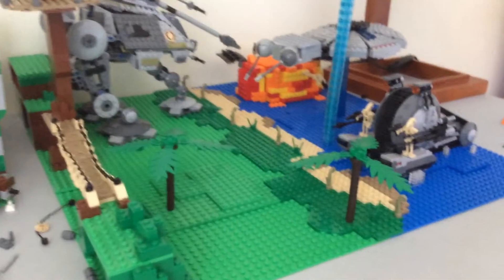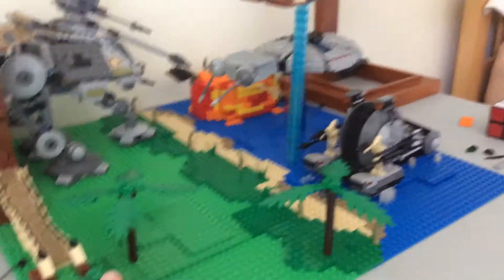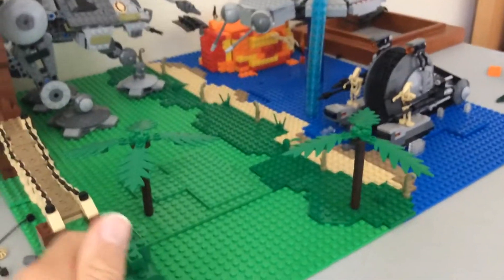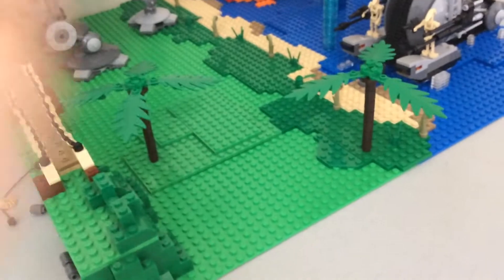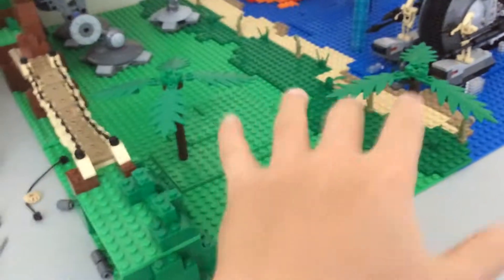Hey, it's Zach Bricks here, and today I have another Kashyyyk update. This is part 7 I believe now, and this was supposed to be the forest and terrain, but it's not — it's trees and terrain. That's because I realized that there wasn't much of a forest on Kashyyyk, so I just added like two trees.